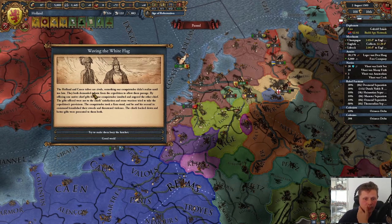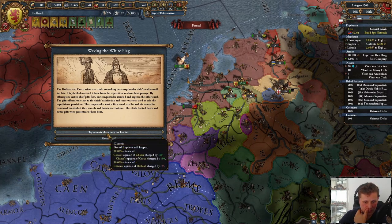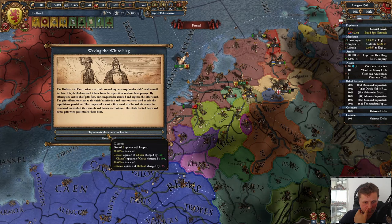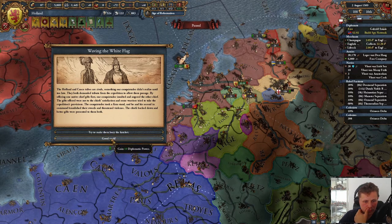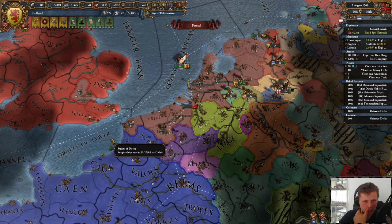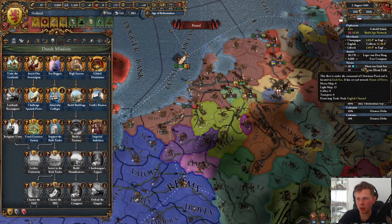Let's see, so Holland and the tribes are rivals. Let's go with the additional diplo — it ain't much, but it's still something.